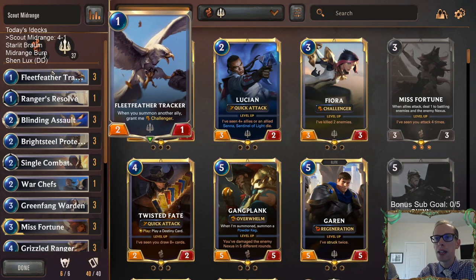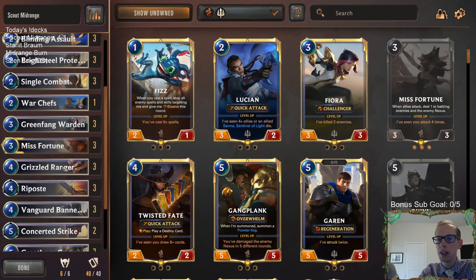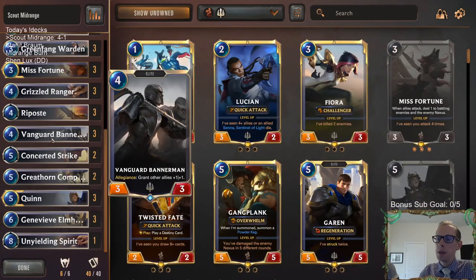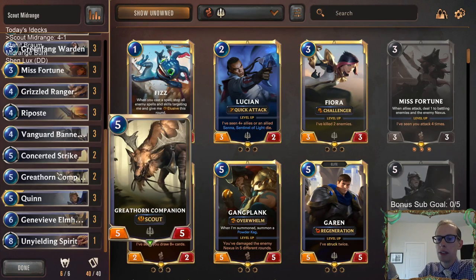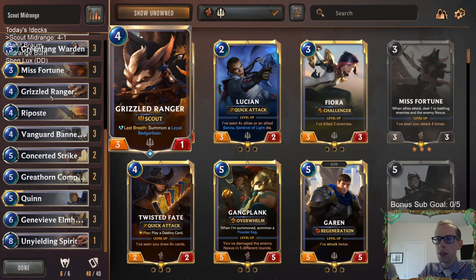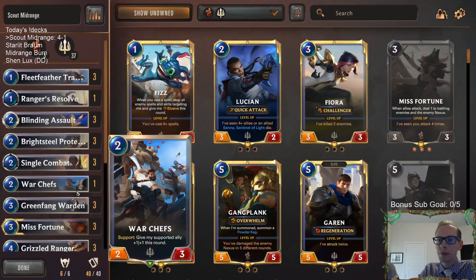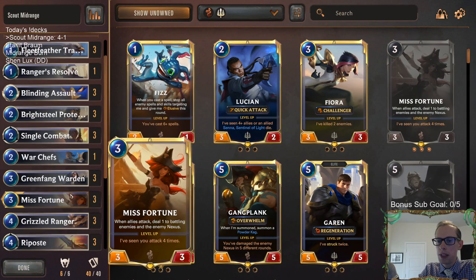When you're mulliganing with this deck, look for your one and two mana cards and Misfortune. Basically mulligan fours, fives, and sixes all the time — except maybe keep Bannerman if you have other early things to do before it, because Bannerman's super powerful. Always mulligan fives and sixes and usually Grizzled Ranger. Always Riposte.